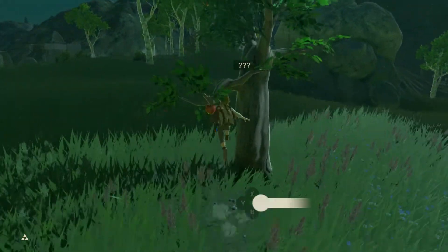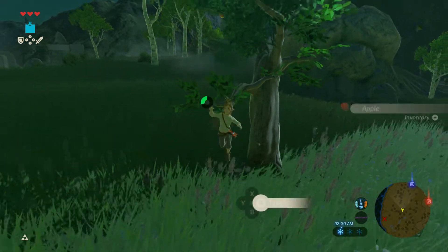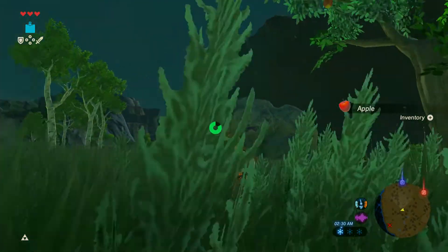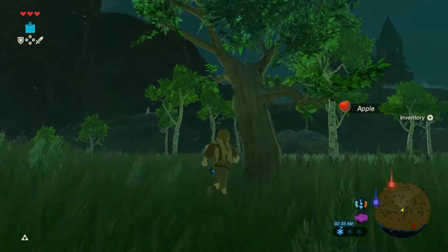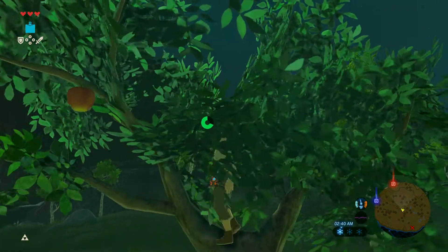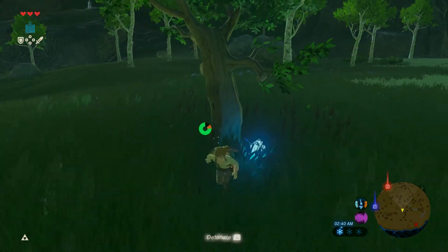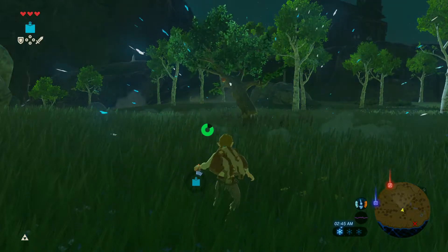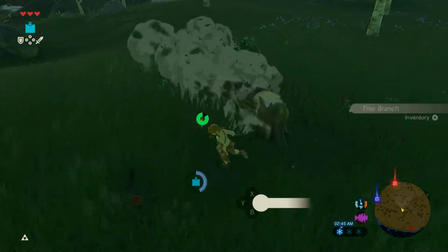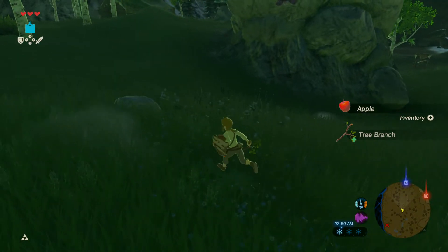The pot lid is really trash — I think it's like one, whatever rating shields use. We got a tree branch out of it, so I guess that works. It's helpful.